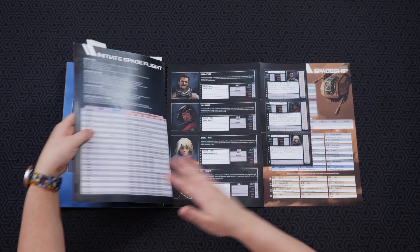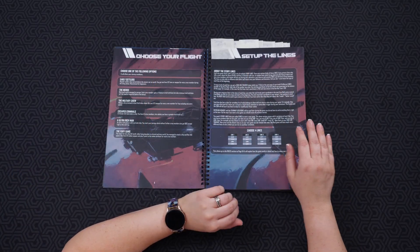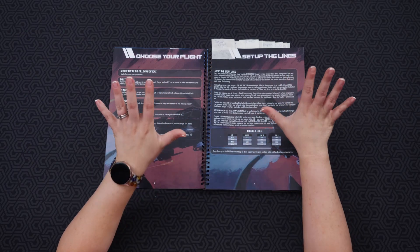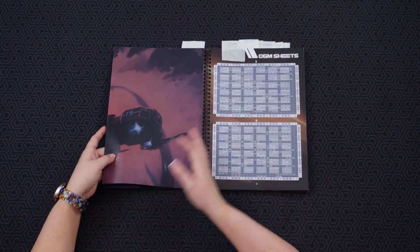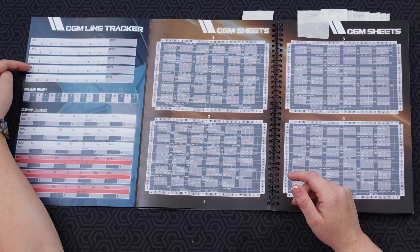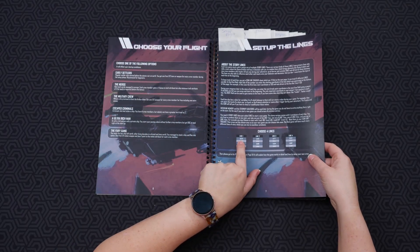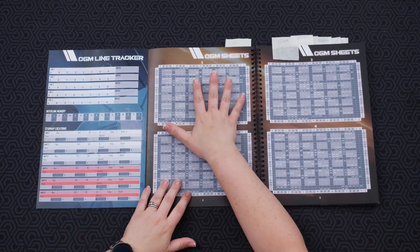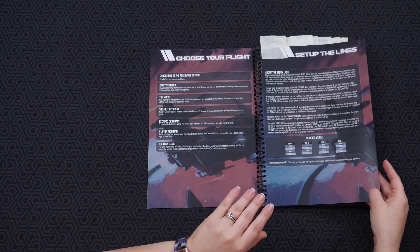Once you have everything set up, you go into setting up your storylines. This section covers how and why you're using them. You're basically choosing one line in each of these four columns, then setting up line one, two, three, and four right here — each line is a number and two letters. Then there's a lot of opening and closing in this book because of all the different pages.